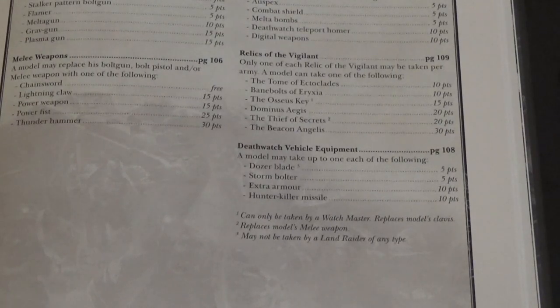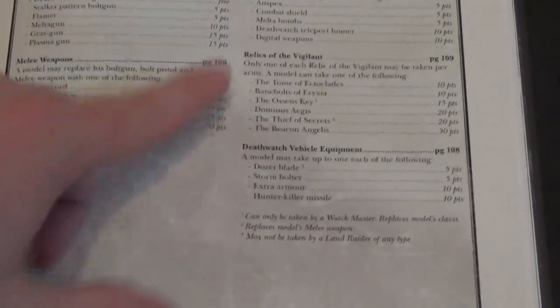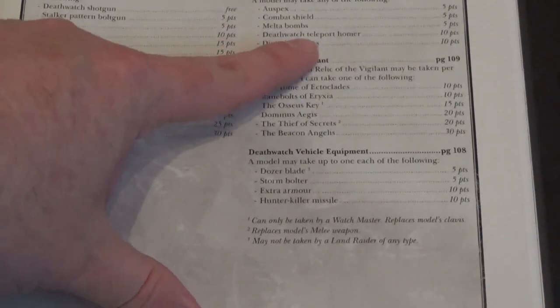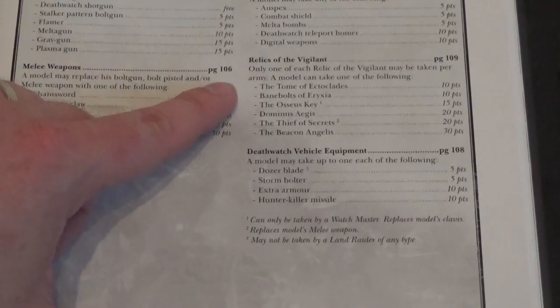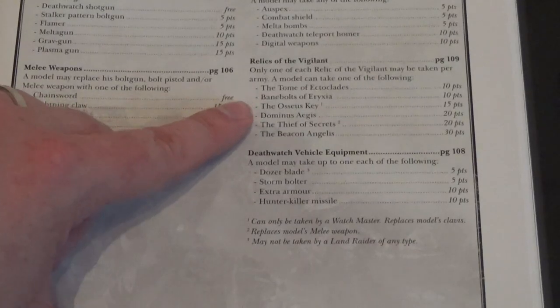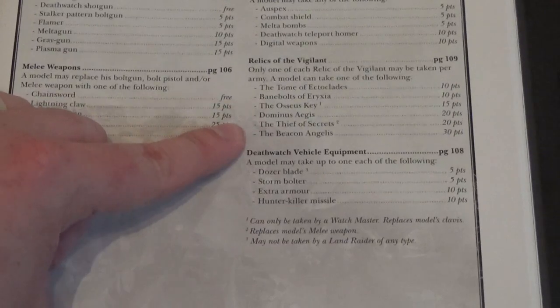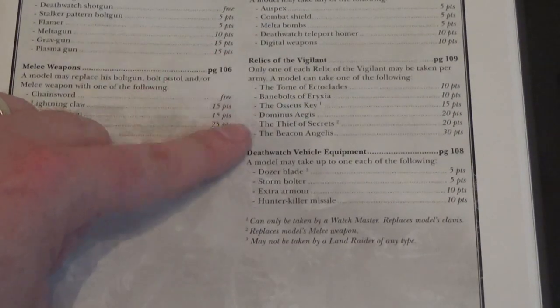We have the wargear list — seems pretty standard fare. Grav pistols in there, Death Watch shotgun — we'll have to have a look at that. Stock pattern bolt gun, chainsaw, lightning claw, power fist and so on. Heavy bolts, missile launchers, Death Watch frag cannon. Death Watch teleporter homer. There are the relics: the Tomb of Ectoclades, Bane Bolts of Erythra, the Osseus Key, Dominus Aegis, the Thief of Secrets, and the Beacon Angelus. And pretty standard stuff for the vehicles.